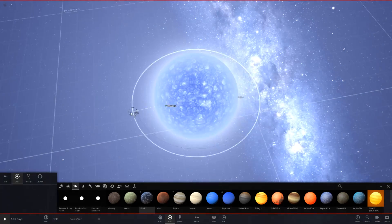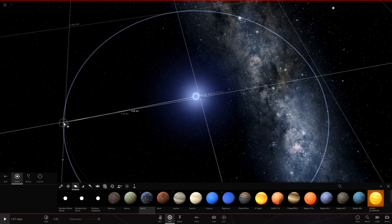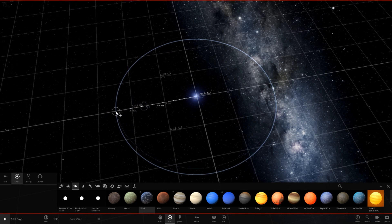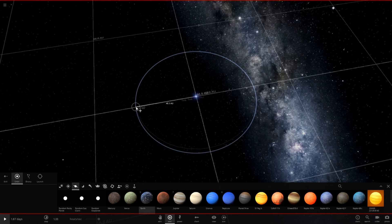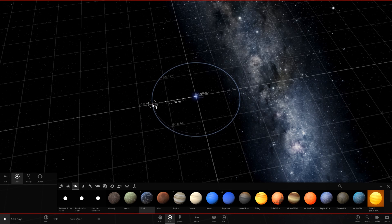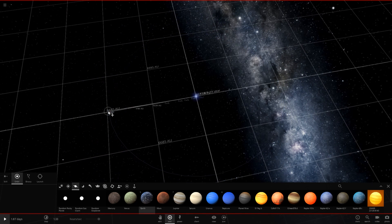Let's just go ahead and start dropping Earth in at random increments. We'll place one at one astronomical unit as the control, one at six — which I can't imagine being habitable this close — one at ten, one at the distance of Pluto, one at 100, one at 5,000, and one way out here at around 13,000 astronomical units.